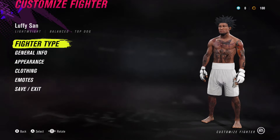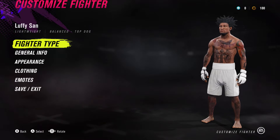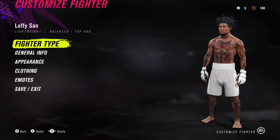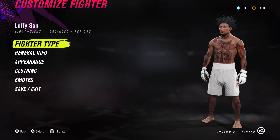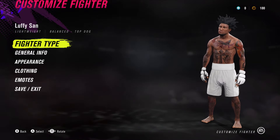What's going on YouTube, this is Boy Swish back with another video. I just wanted to make this quick video on the best 99 overall in my opinion on UFC 4 — a lightweight balanced top dog build for the perks, and we're gonna get straight into it.